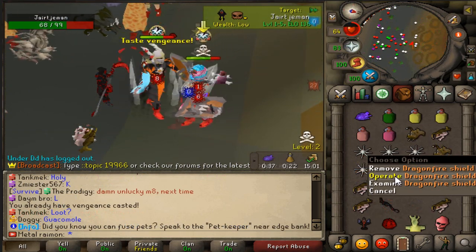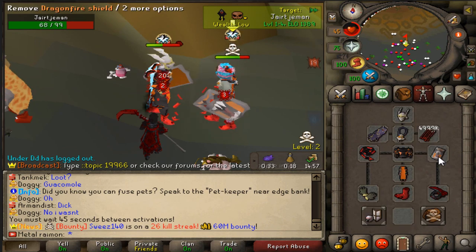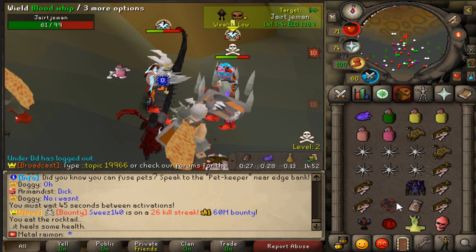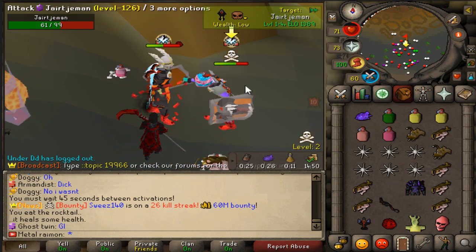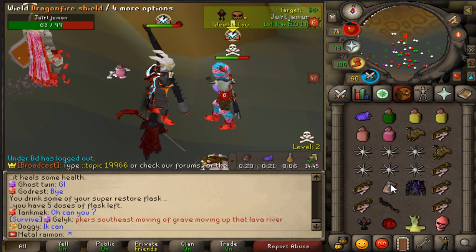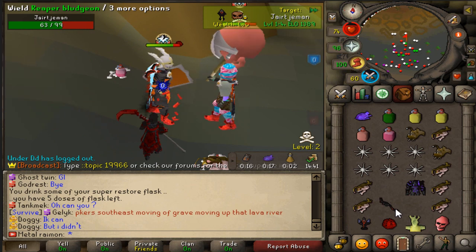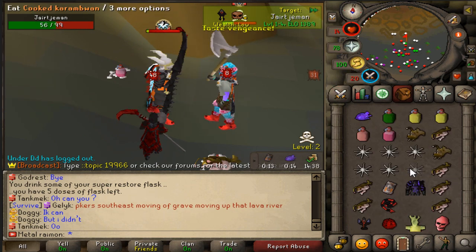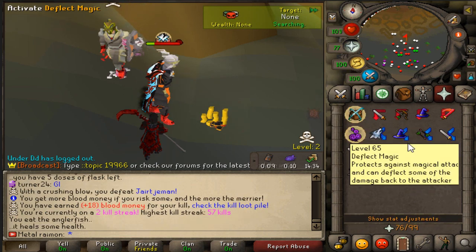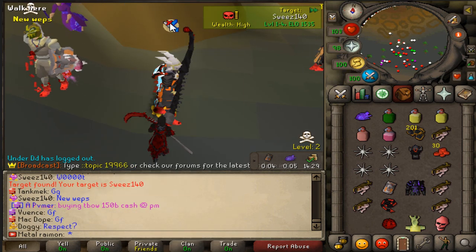We're going to destroy Yarche over here real quick. As soon as we get ourselves a bit lower HP we can try and go in for a bludgeon spec. Hit a 10 — can't always be lucky. Then we get a 63 — what a beautiful combo right there, just in the middle of when I could still hit him. Absolutely insane.